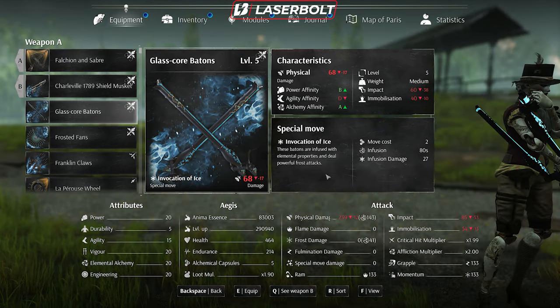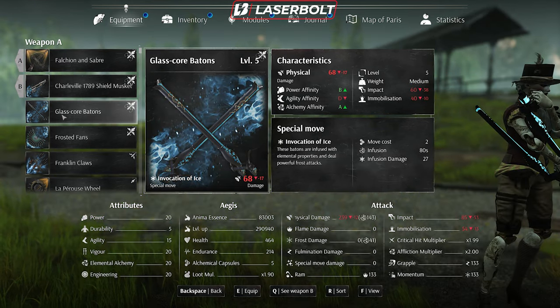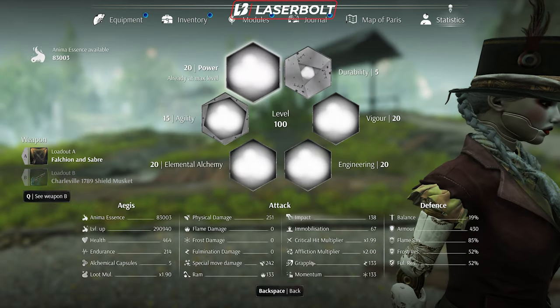Let me show you a concrete example with the Glass Court Platoons. The physical damage listed is 68, so you'd expect 68 damage per hit — but they actually do 240 for me. That's because I have the highest scaling from Alchemy affinity, which boosts the damage tremendously. So let's go ahead and look at all the attributes with that in mind.